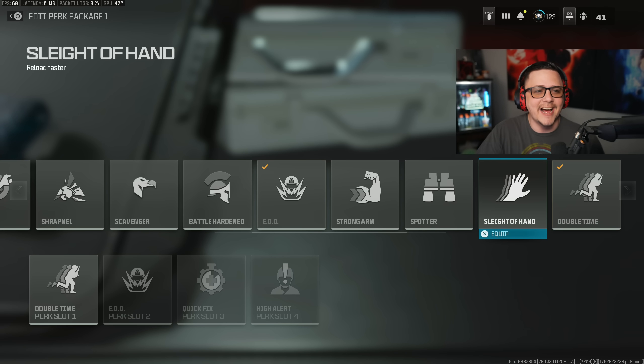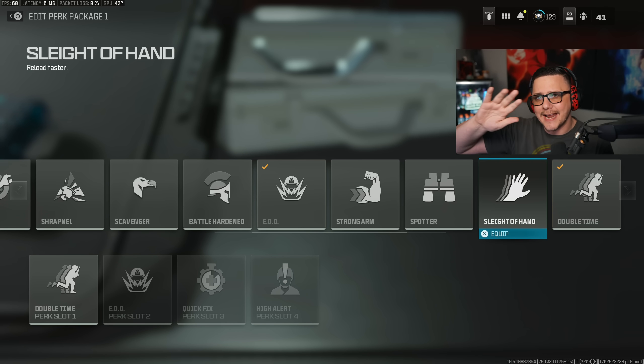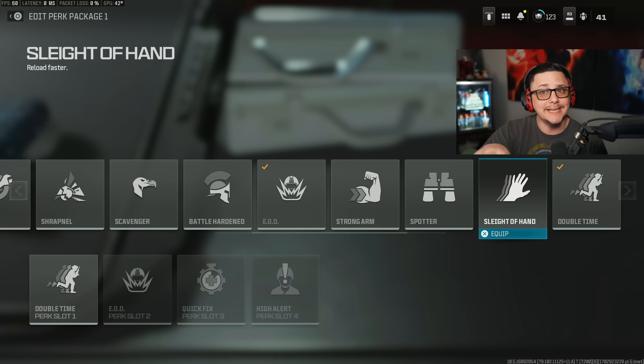Sleight of Hand is super vague — it just says 'reload faster.' Even though it has the same hand animation from Warzone 2, it is not the same perk. We had Fast Hands in the perk three category before, but this is Sleight of Hand and it doesn't come with any of the other stuff. Some of the amped weapon swap speed and other perks are now built in by default, so Sleight of Hand kind of got nerfed in a sense — those features are defaults and the perk has been allocated to the perk one and two slots.